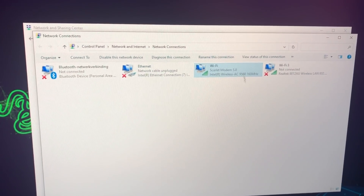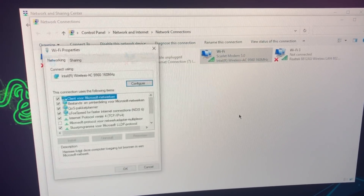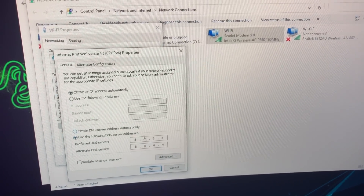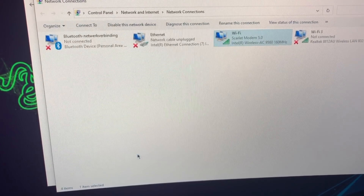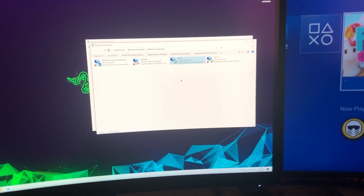If the DNS codes don't work well for you, go back to Properties, then Internet Protocol Version 4, delete all the DNS entries, or select Obtain DNS Server Address Automatically to clear them all, then click OK. Now you have no problem at all.